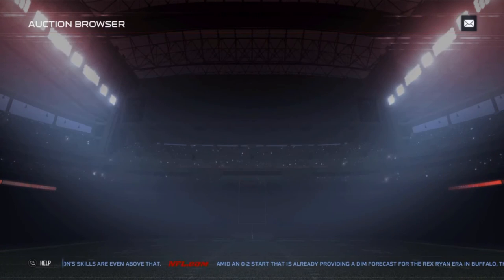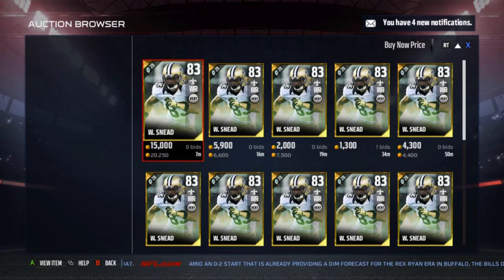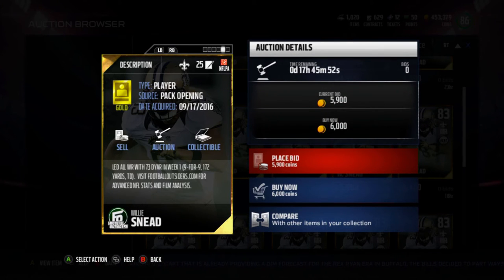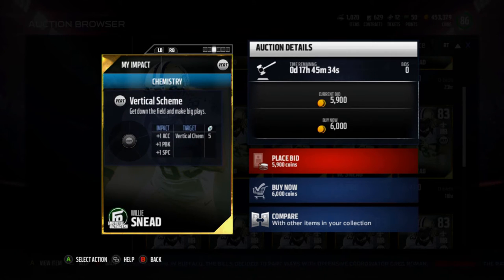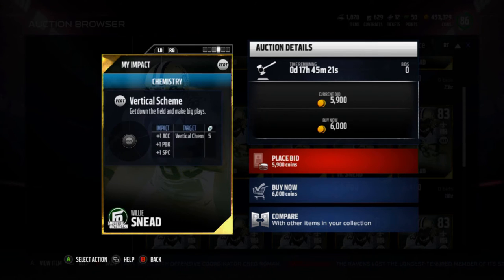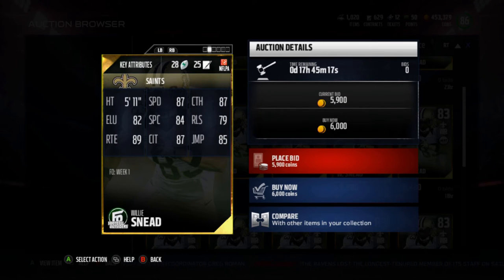Next is Willy Sneed — a player that should have gotten a card. He's going for 3,583 overall. He got this for leading all wide receivers with 73 DYAR in week one. He's got 87 speed, 87 catching, 82 elusiveness, 84 spectacular catch, 79 release, 89 route running, 87 catching in traffic, and 85 jumping.